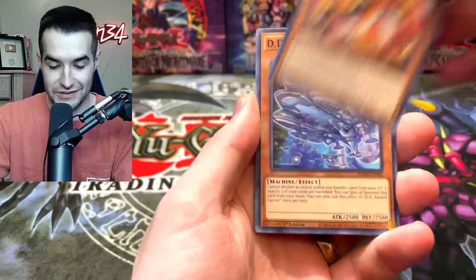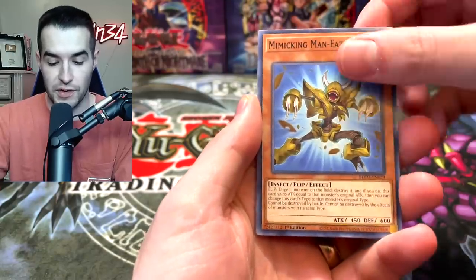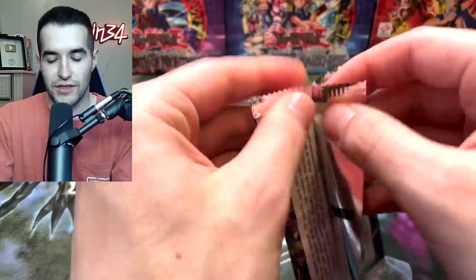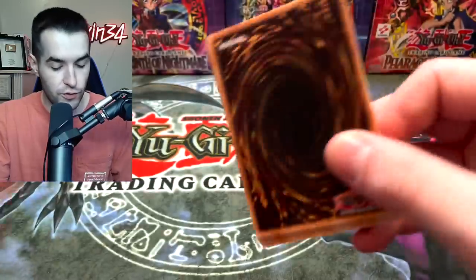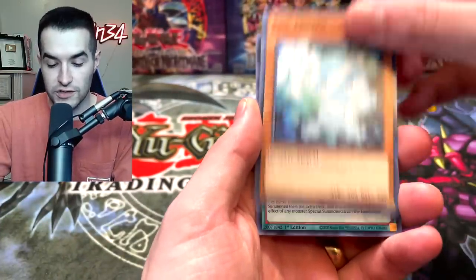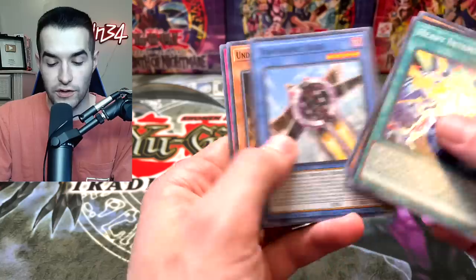We will go crazy if we pull a Starlight. DD Assault Carry, Mimicking Man Eater Bug, the Magic Key, Transfer La Mine. Not too amazing there. We've got many more packs to go — 24 total in the box, we've opened about a quarter of it. Break of Destiny, Heritage of Light, Flip Frozen, and Heavy Interlock. Another super rare.